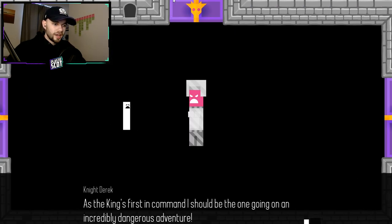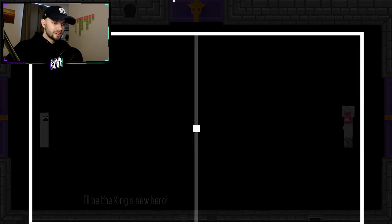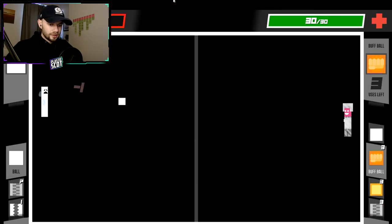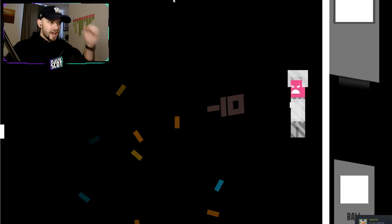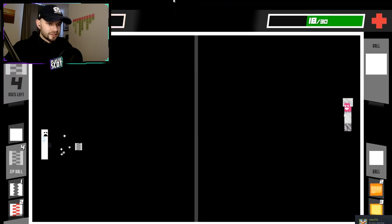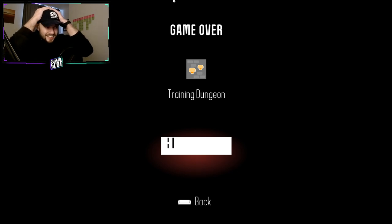We're going into the boss fight on one HP, folks. As the king's first command — I'm the king. Okay, I'm the king here. Look at him — he's wearing my armor. I'm going to be wearing that in no time. I should be the one going on an incredibly dangerous adventure. I'll be the king's new hero. Knight Derek attacks. Oh, he's the knight. What are you playing at, mate? You're fighting me — I'm the king. Oh my goodness. Yes. We're on one HP still. I tried to change ball but instead, because it's Z and C, oh man, I'm absolutely wounded about that.